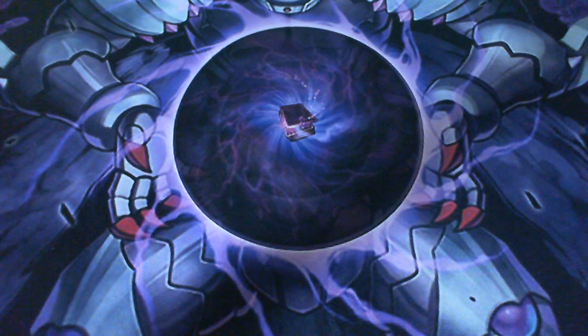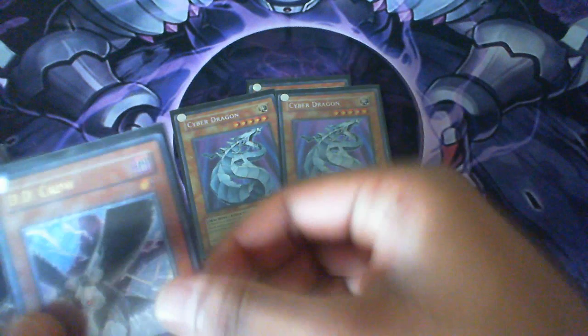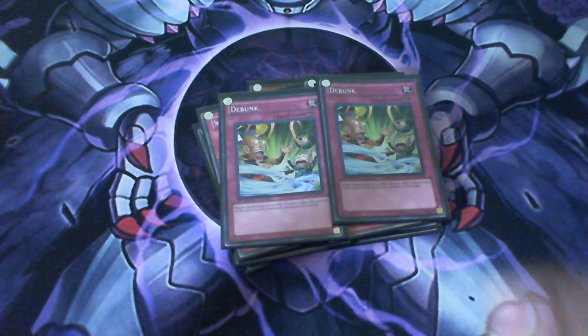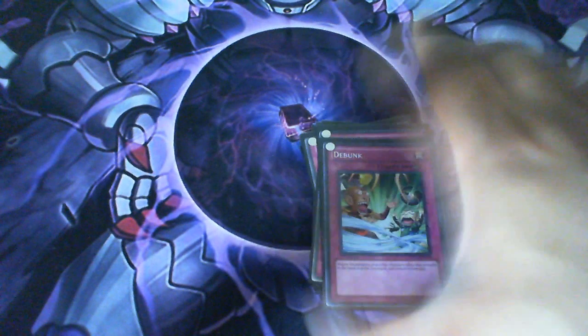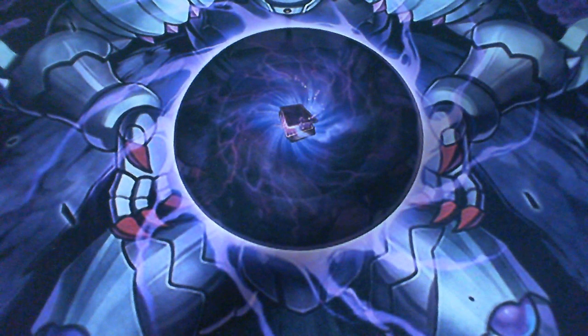Now the side deck: one Gorz, double Cyber Dragon, double D.D. Crow, double Chain Disappearance, double Mirror of the Ice Barrier, Shadow-Imprisoning Mirror, and the Debunks — probably being the most important because everybody's going to try to Valor everything in this deck. The side deck hasn't changed much from the last profile; I think it's really well rounded.